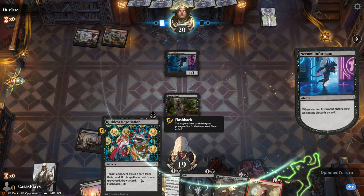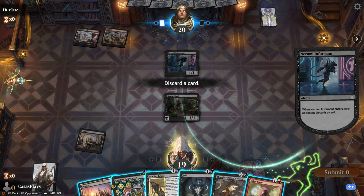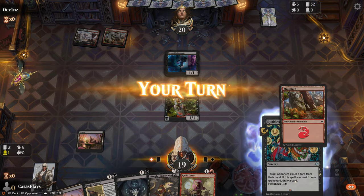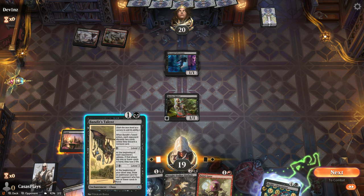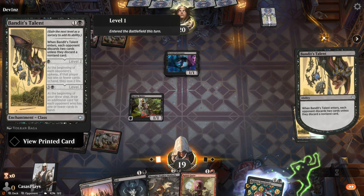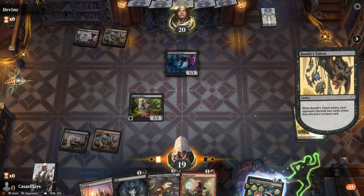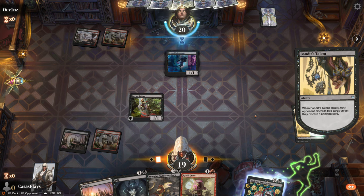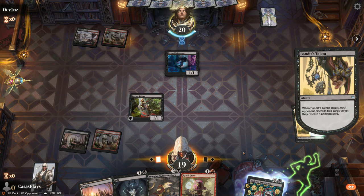Each opponent discards a card — because I can cast it from the graveyard. When this enters, each opponent discards two cards unless they discard a non-land card. I feel like that's pretty good early on. At the beginning of each opponent's upkeep, if that player has one or fewer cards in hand, they lose two life. Bandit's Talent.